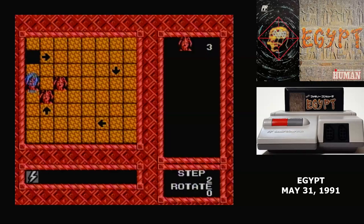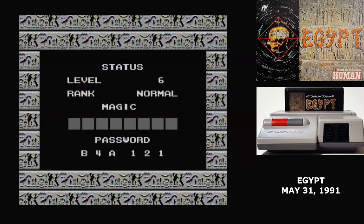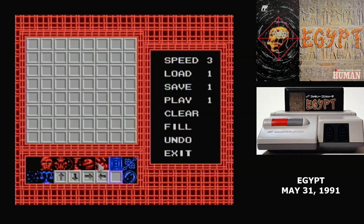If you ever find yourself stuck in Egypt, hit select and you'll be able to restart the puzzle. Pressing select while you're in between levels is how you get the password. Egypt also has an edit mode where you can create your own puzzles. The game can store up to four of them, but there isn't a battery backup here, so any puzzles you create will be lost when you turn the power off.